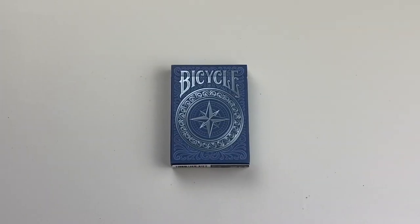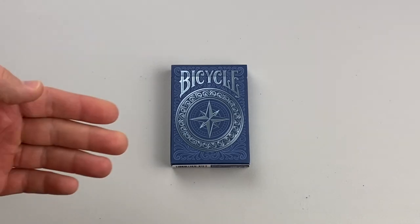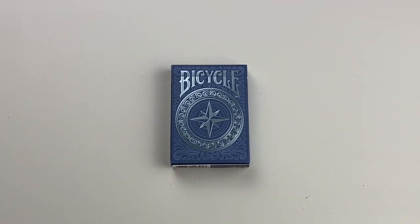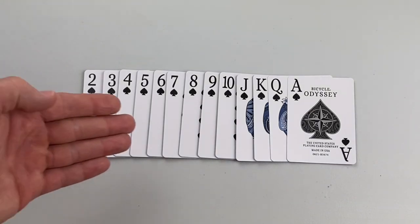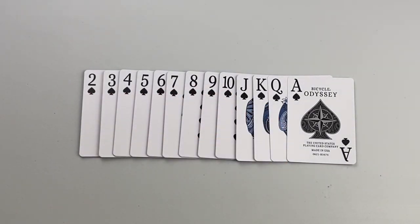With all that said, let's dive in and learn how to play! In order to play Whist, all you need is a standard 52-card deck and a way to keep score. Cards rank 2 low, up through ace high in each suit.